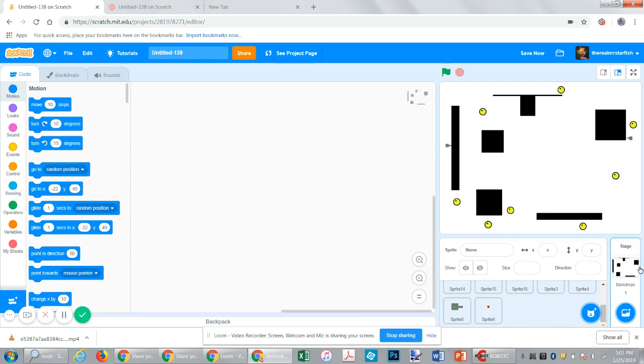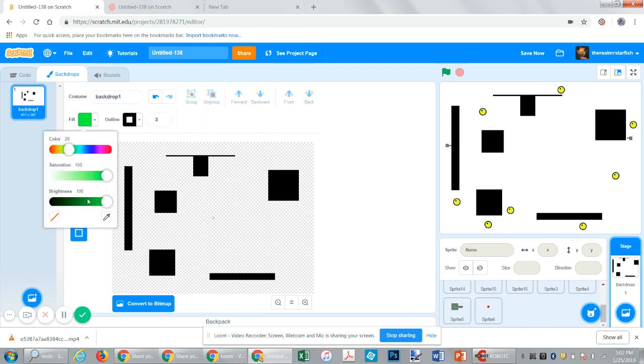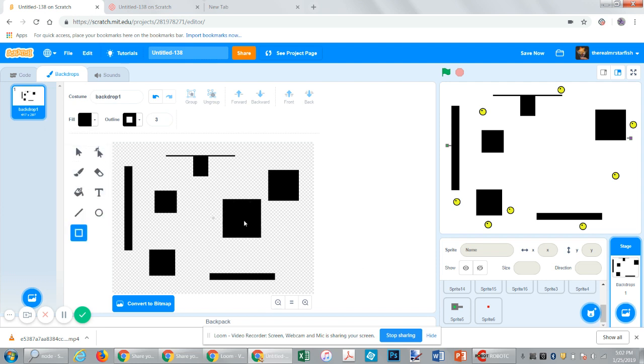Something I want to add is a little barrier in the middle, so that it's a little harder to get to each other. Fill it black.